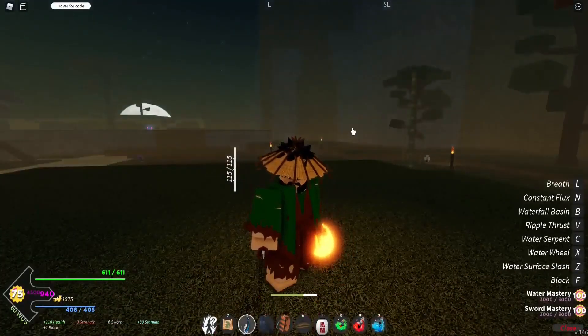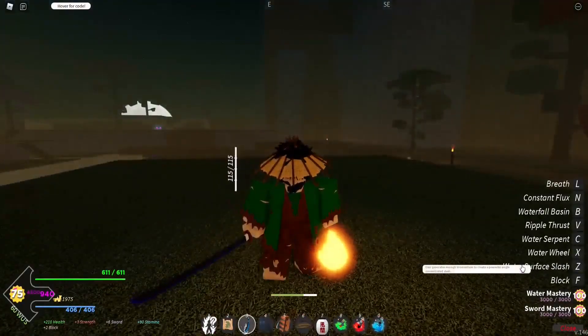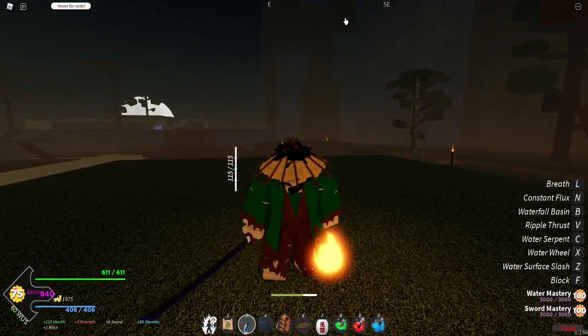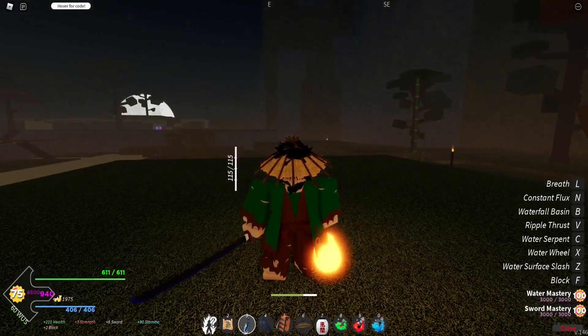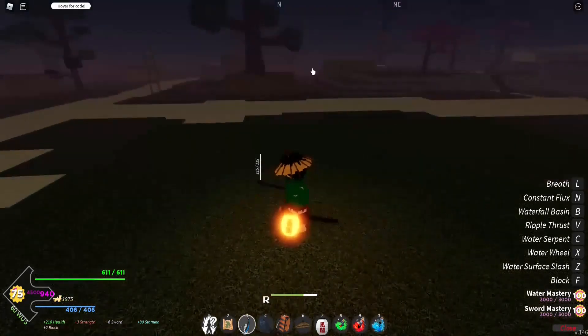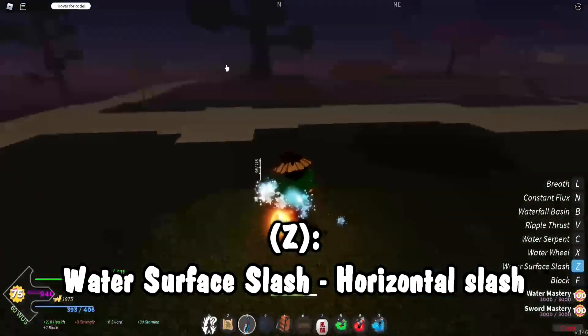I'll go over water breathing for you. The first move, Water Surface Slash — the user generates enough momentum to create a powerful single concentrated slash. Reading off the Trello, the user slightly dashes forward and does a horizontal slash in front of them, and then the in-game variant is just like that.